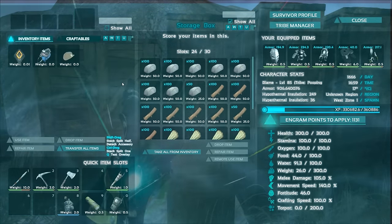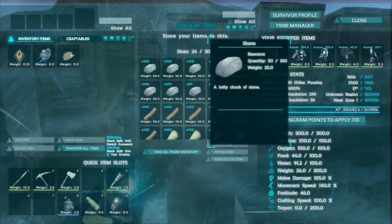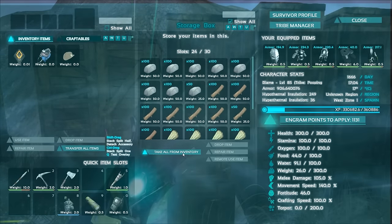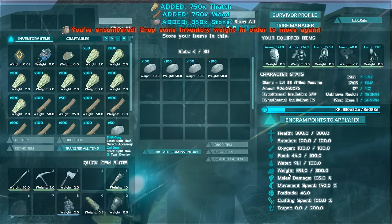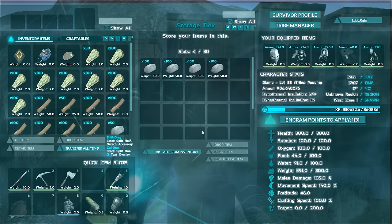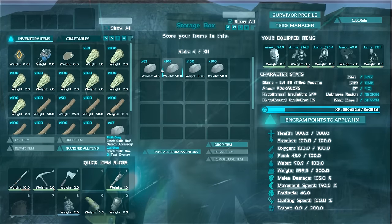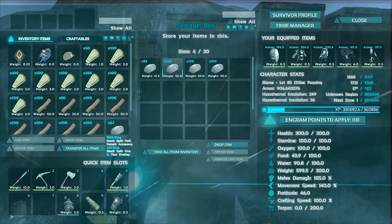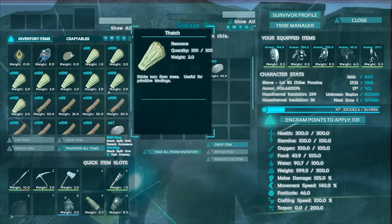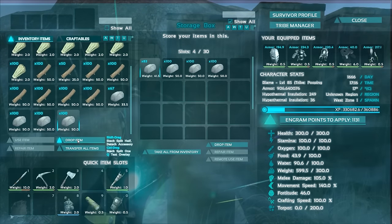So what you need to do is put all of the materials in a storage box. I've got 750 stone, wood, and thatch in this storage box right here. I'm going to take all of it and you'll notice I am way over my carry capacity and I still haven't been able to grab all of the materials. If I try to drag it over I can't actually take any more — I am completely maxed out, basically at double what my weight is. I can't take any more materials.